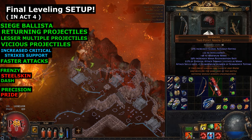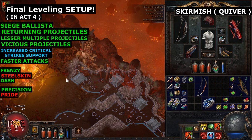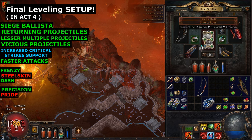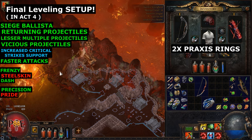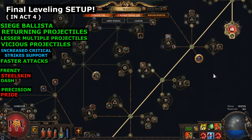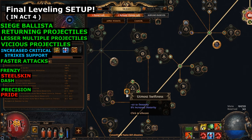Now you can get an extra totem - equip Skirmish here, this will give you an extra totem. Notice your mana: if you have mana problems, put Astramentis and now you can drop the Rigwald's Crest - no more mana problems. We open the skill tree and check our dexterity - each 200 dexterity we get one extra totem, so we take these nodes.